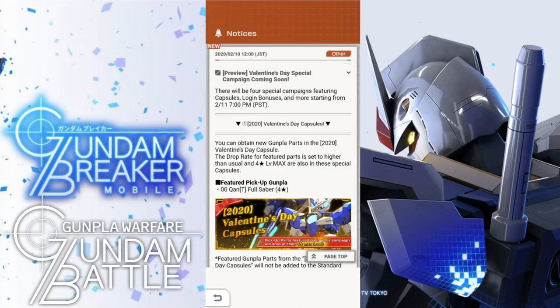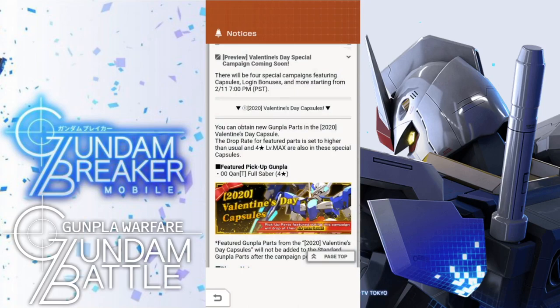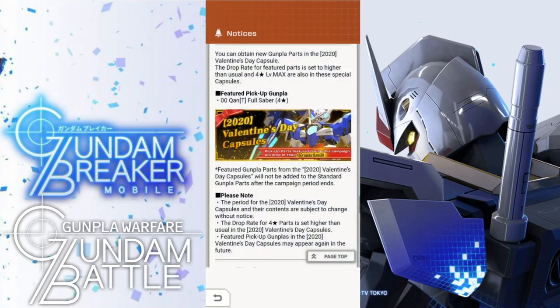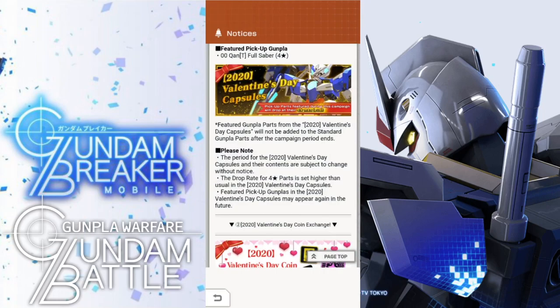Tagging on to this, we're going to have a Valentine's Day capsule event. I was really not thinking that we'd have anything Valentine's Day related — maybe a skin or something. I don't know, maybe something like a new Bear Guy. But the fact that they're doing the 00 Quant Full Saber as the Valentine's Day feature is still kind of odd, because what does the 00 Quant Full Saber have to do with Valentine's Day? Something like Papa Bear Guy would have probably been a little bit cooler. But hey, they're going to make this the banner, and trust me when I say I am pulling on this because I love the 00 Quant Full Saber — it's one of my favorite 00 suits to date. The drop rate is going to be higher, so that's going to be a great thing.